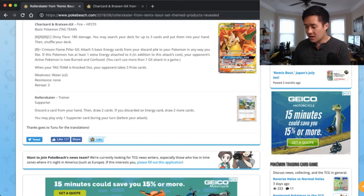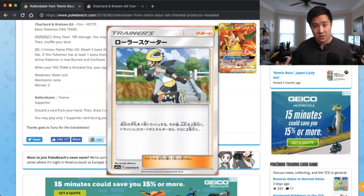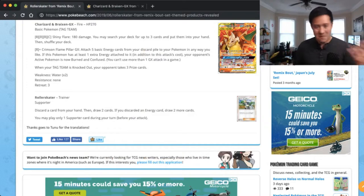There is a Roller Skater card - it's a pretty cool supporter. Basically discard a card from your hand, draw two cards. If you discard an energy, draw four. It does have some potential - draw four cards is quite good for a supporter. The funny thing is the art. The Pokemon Company is really pushing the stay safe message if you're going rollerblading. Look at these knee pads, look at these elbow pads. Helmet - pretty standard. But those pads are very protective. You heard it from the Pokemon Company: stay safe if you're ever on rollerblades.